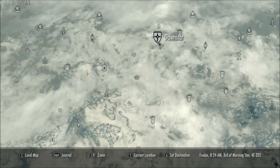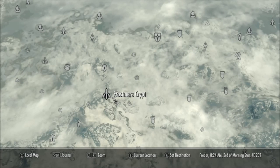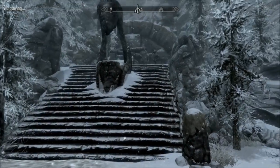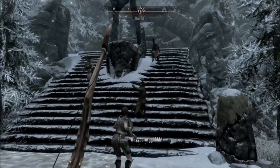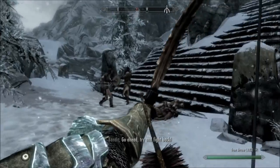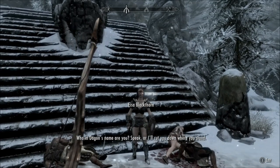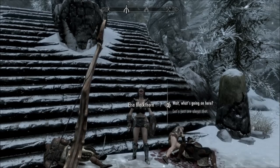So to begin this adventure we must first travel to Frostmere Crypt. It's located in the far north reaches of Skyrim, just southwest from Dawnstar. The quest pretty much starts as soon as you get there. So basically we just save her — we don't really need to because she's so tanky. It's a pity you can't use her as a follower actually.